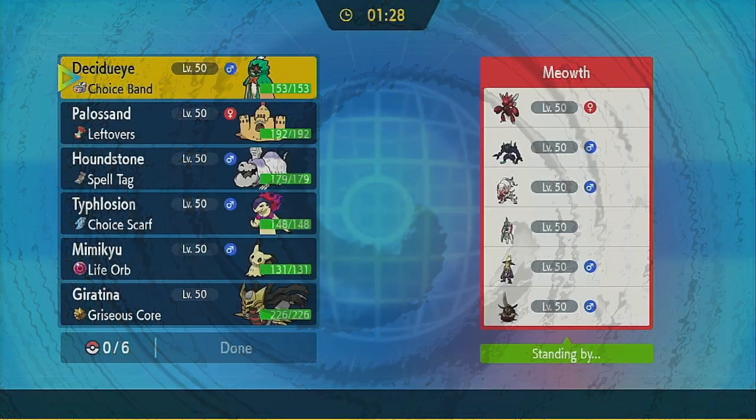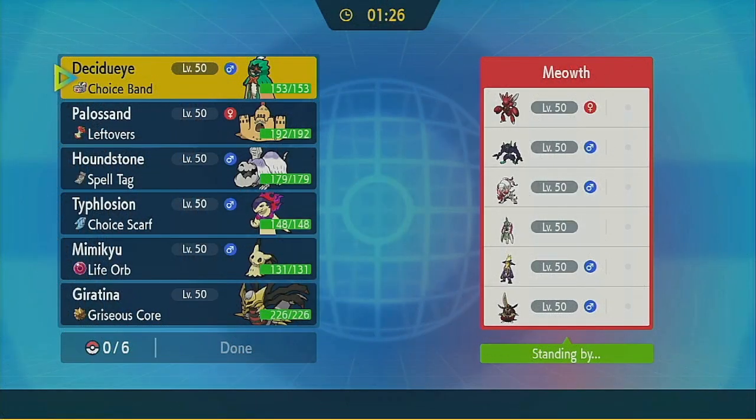Alright, let's see what my opponent is running today. We've got Scizor, Grimmsnarl, Hisuian Zoroark, Iron Valiant, a King Gambit, and a Toxtricity. So he's actually got quite a few — he's got three things that really counter me kind of hard, which is kind of like... yay.